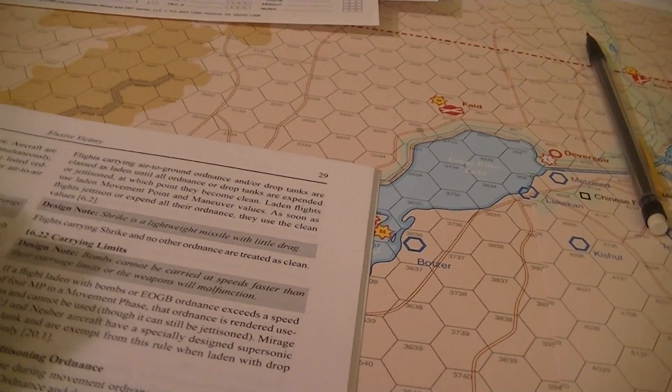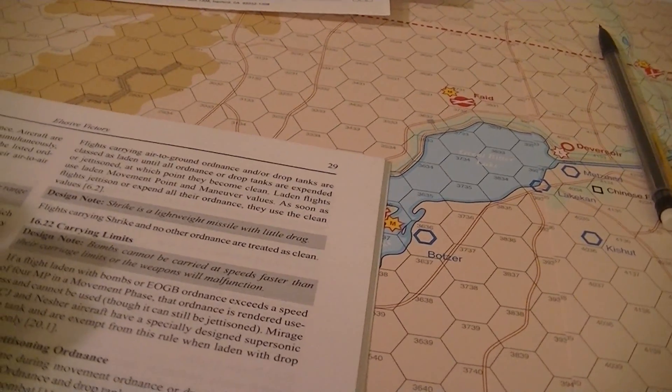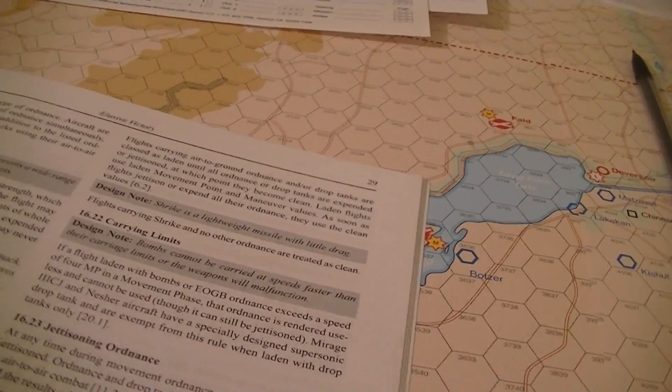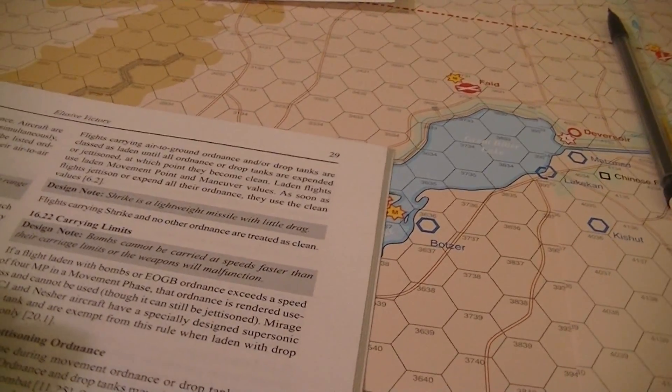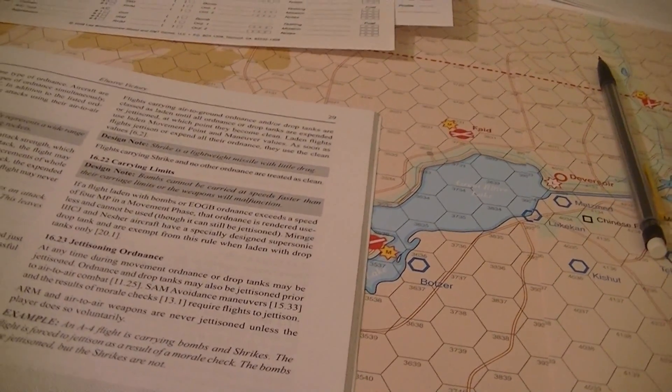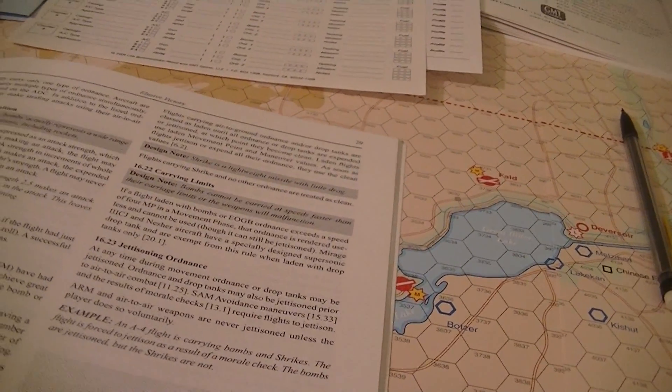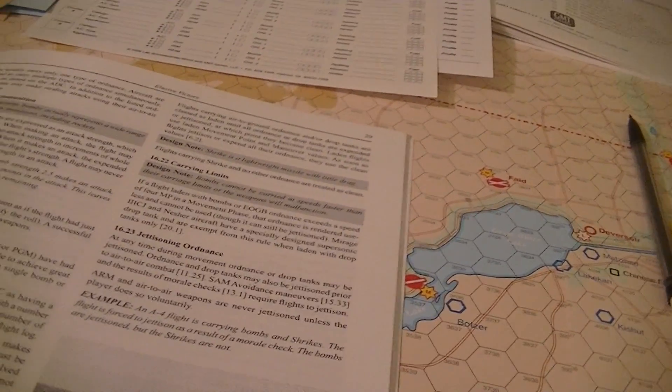Carrying limit: bombs and EOGB, if they exceed a speed of 4, the ordnance is basically destroyed. You can still jettison it, but it won't have any effect. The Mirage 3CJ and Nesher have supersonic drop tanks and are exempted if all they have is drop tanks. While moving, you can dump your drop tanks or ordnance. You can also do it just prior to air-to-air combat. Same avoidance maneuvers and morale checks will require a jettison. ARM and air-to-air weapons don't have to ever be jettisoned and have no penalties for carrying.